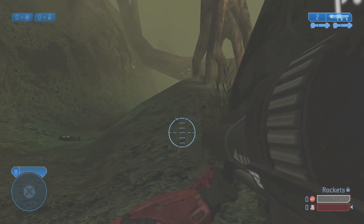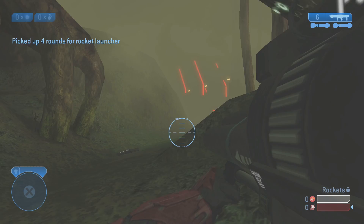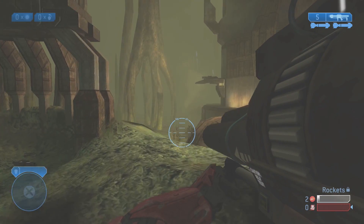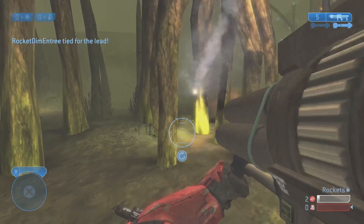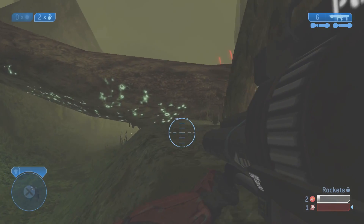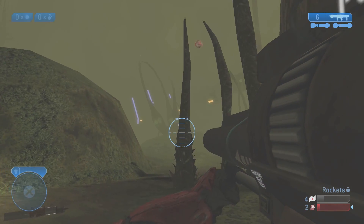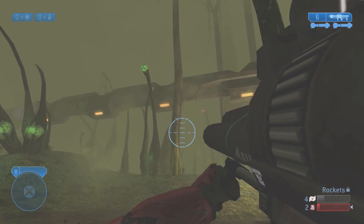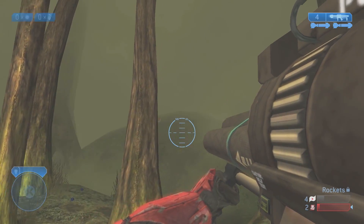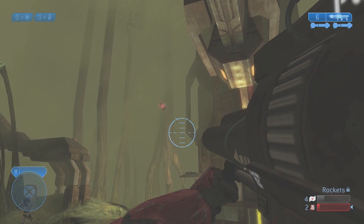This next map might be a little bit controversial at this spot, but Backwash from Halo 2 is one of those maps that was just a fun map if you were really into custom games. I remember playing Infection on here — back before Infection was a game type, you just had to change teams mid-game — but also weird things like sword fighting, rockets, snipers, whatever you were into. This map was just this open free-for-all that was a little bit chaotic but also really fun, and the aesthetic is really unique. They pulled from the Halo CE level 343 Guilty Spark, put it on the new Halo ring, and Penitent Tangent is just flying around the map.